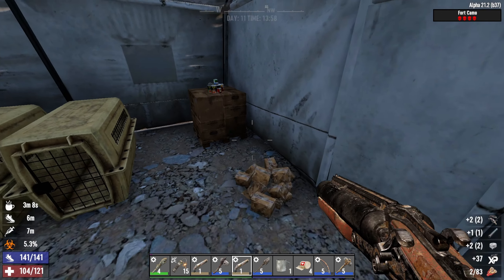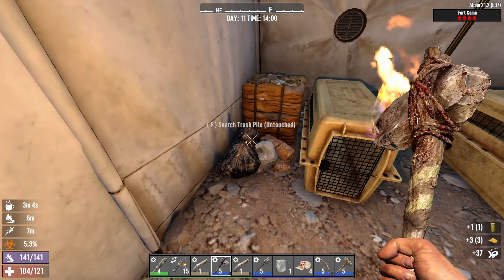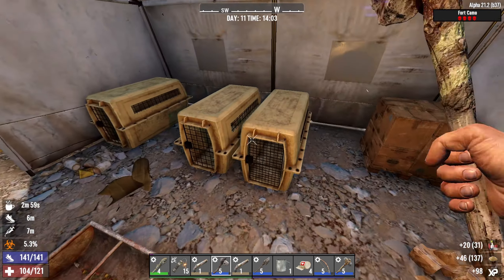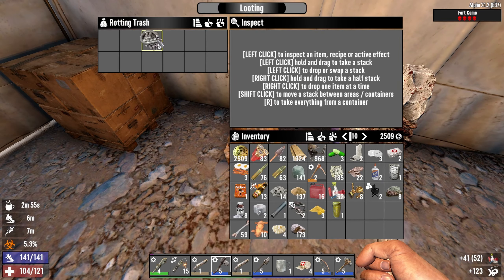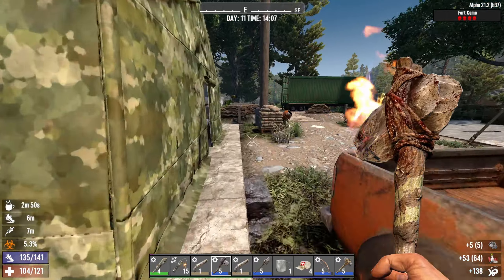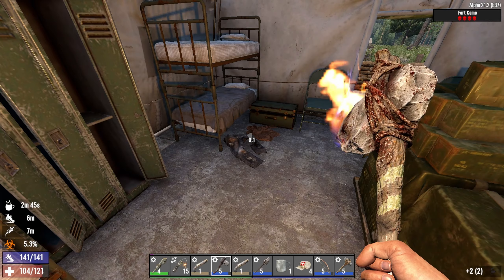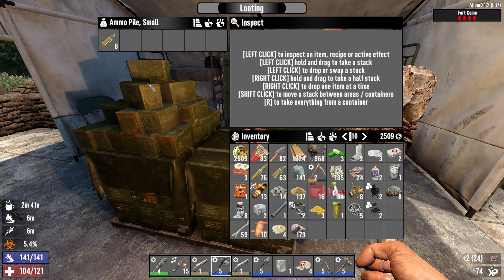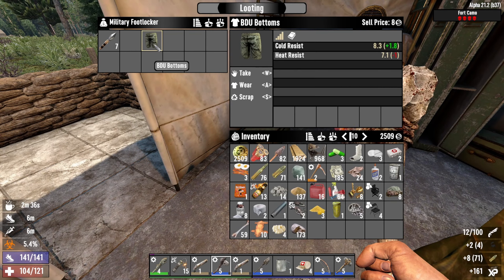More shotgun parts, that's nice. I actually forgot to check my dew collector — I should have it filled up with water, and I think I have enough to do a second one. That was something I was gonna buy at a trader and I think I forgot. That's okay. Let's check out this one here — this one should be clear, right? It was the first one, yeah. There you go, some cloth, some ammo, shotgun. Oh, there you go, nice.